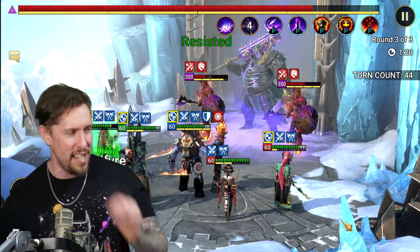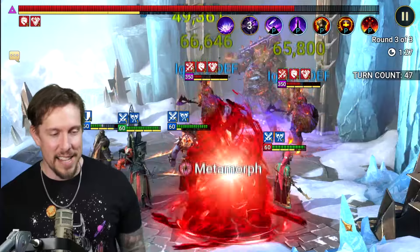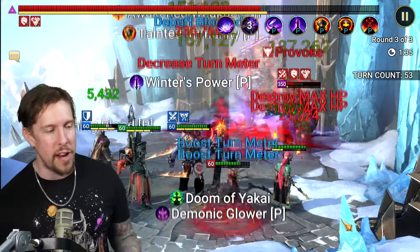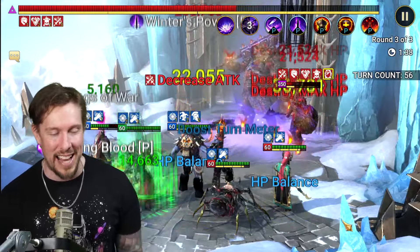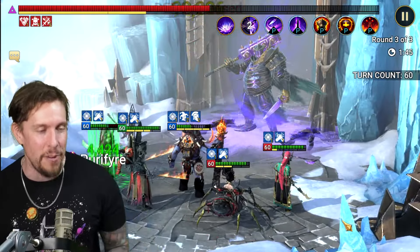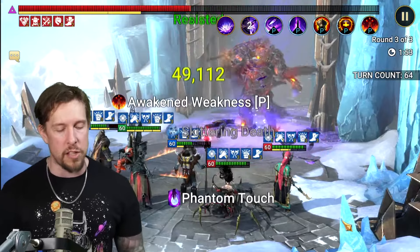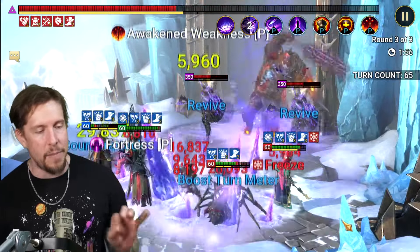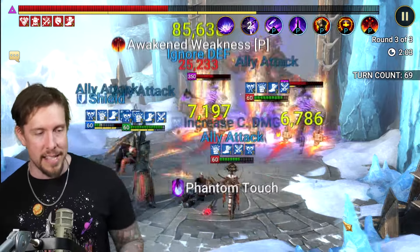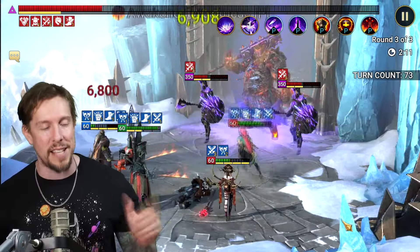Why is Gizmack so good against Ice Golem? He's tanky as hell and does a ton of burn damage — exactly what you want. We have three burners on this team and instant burn activation from Walking Tombdreng's A1, Gizmack's base A2, and our attacker's A2. Lots of burn placement and burn extension, so we don't need to worry about coverage. The run gets done — Gizmack dies but the job was very well done.